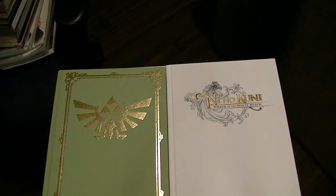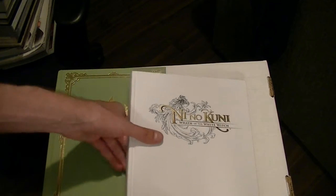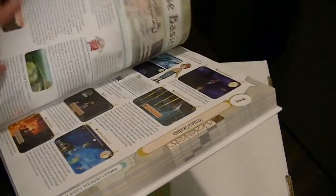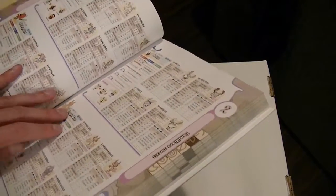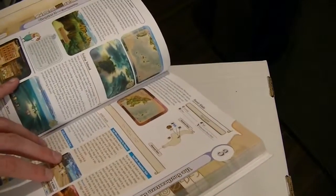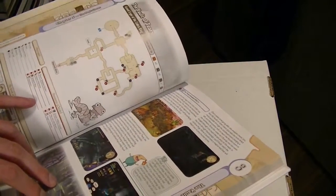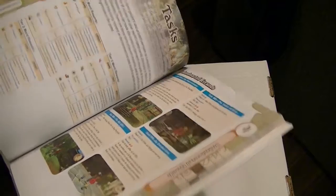And the last two. Let's go with Ni No Kuni: Wrath of the White Witch on the PS3. I love this strategy guide — it is fantastic. I think it's the Collector's Edition, or it might just be the regular one. Either way, what an amazing game. Just the art style — it's like a real life anime. Really, really nice stuff.